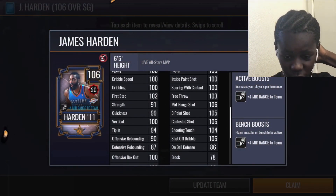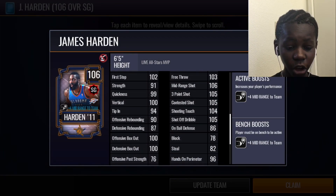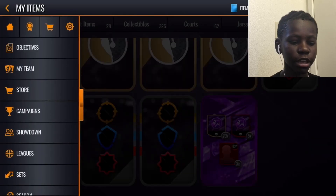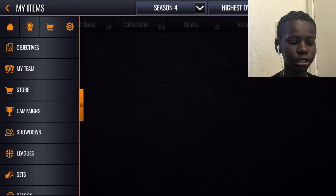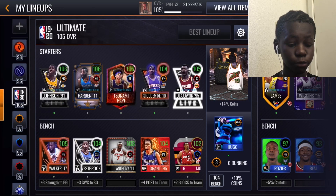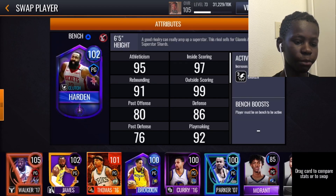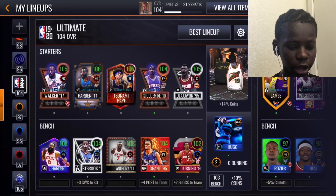James Harden 105 — one of my best pulls! 105 off-ball dribble, 106 mid-range. I went ahead and completed him — I sacrificed 105 LeBron James and my beloved 104 Curry. Let's see what our team is looking like now. I have all 104 pluses on my starting lineup. I'm gonna put Kemba Walker back because that guy's trash. I'm gonna be doing gameplay with this 105 Kelly Oubre.